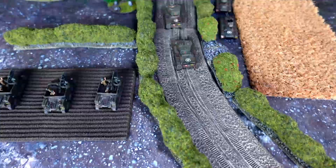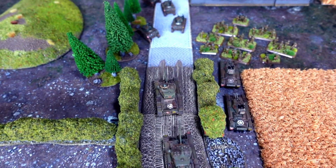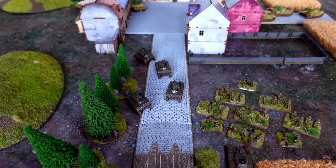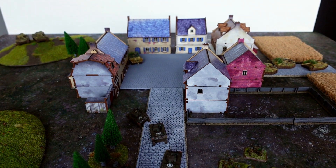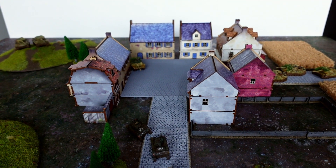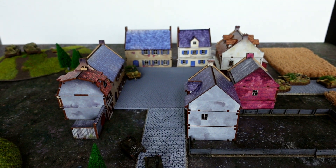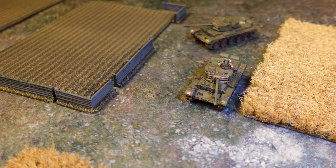Games are completed in one of two situations. First, if one player meets the victory conditions set out in the mission they are playing, then they win. Second, if the formation or formations of one player are damaged enough that they run away, then the other player wins. This is why it's important to have a robust core formation — if everything is as small and cheap as possible, then the enemy can focus on destroying your formation over playing the mission.